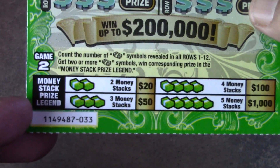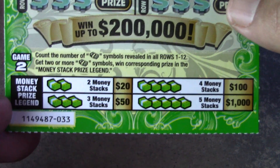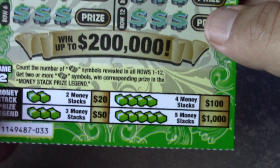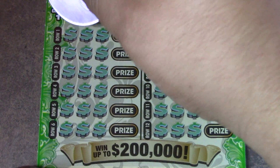During the game you're also looking for stacks of cash: two stacks of cash wins twenty dollars, three stacks wins fifty dollars, four stacks wins a hundred, and five stacks wins one thousand dollars. Would be nice to find that claimer — let's see what we can find.